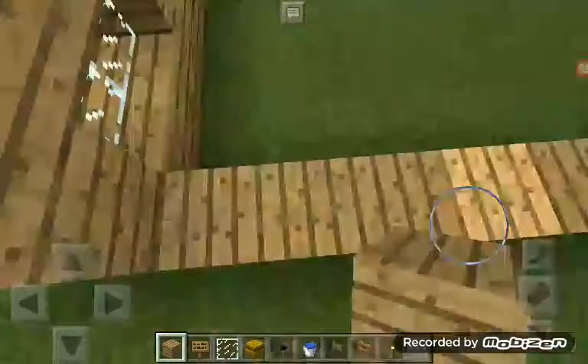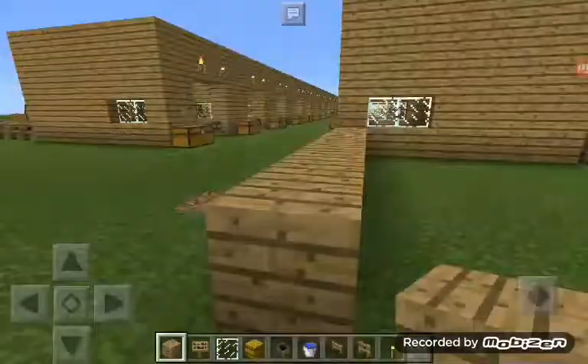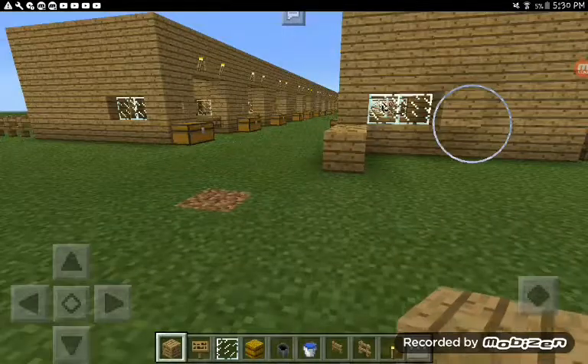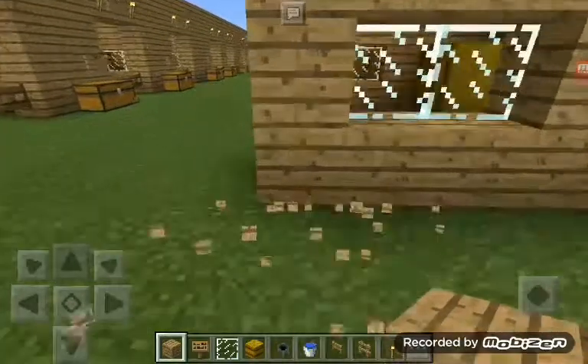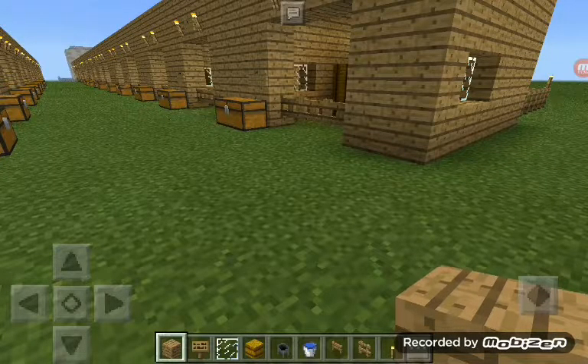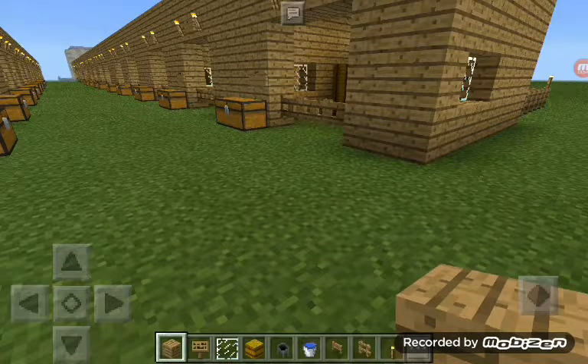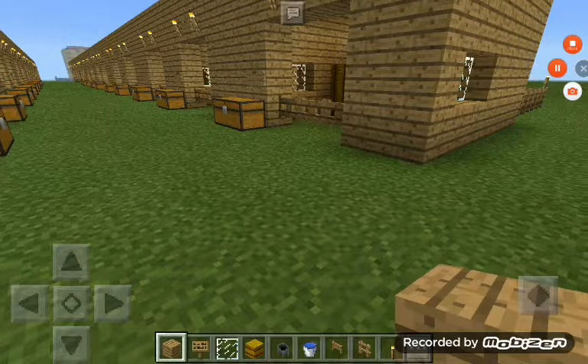Yeah, I'm going to tell you what you need. So you need any kind of wood, a sign if you want to know what horse is in there, Dandelion, black glass pane, hay bale, cauldron, and water bucket. Fence — any kind of fence and any kind of fence gate. And torch. There's going to be a few extra things like chests and things, but anyway.